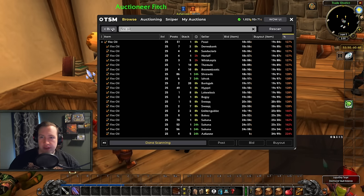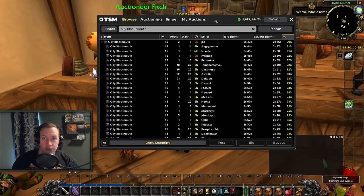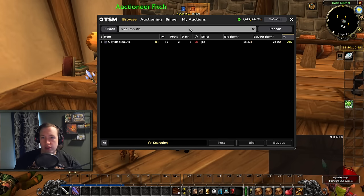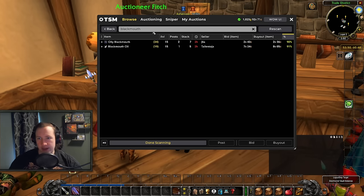One more item in the same category is Oily Black Mouth, which will also keep increasing in price with inflation. It has constant demand from Black Mouth Oil, which is used to craft a bunch of different items, and more crafts using it are opening up in future phases. Again, you can make Oily Black Mouth into Black Mouth Oil to cut your bag space in half — so buy Oily Black Mouth, convert them to the oil, store them as oil, and sell them later.